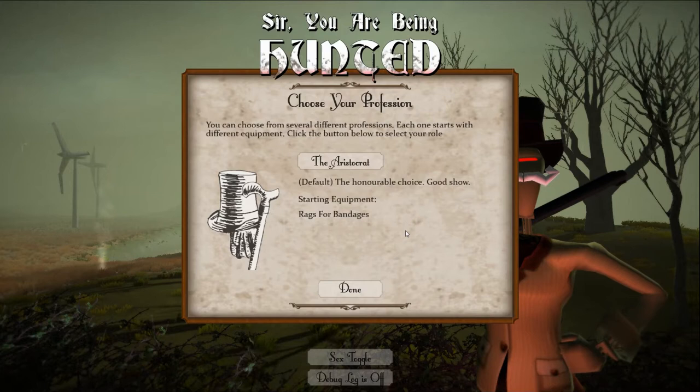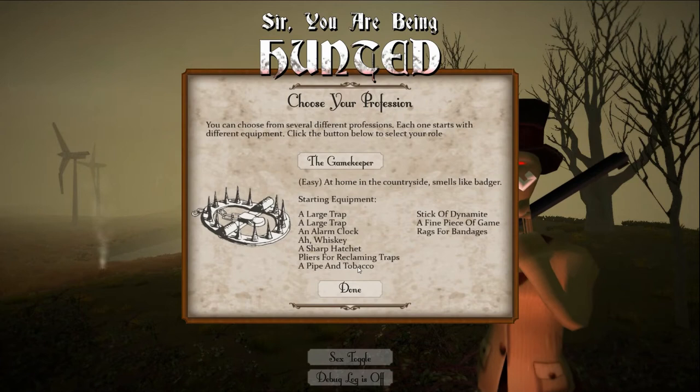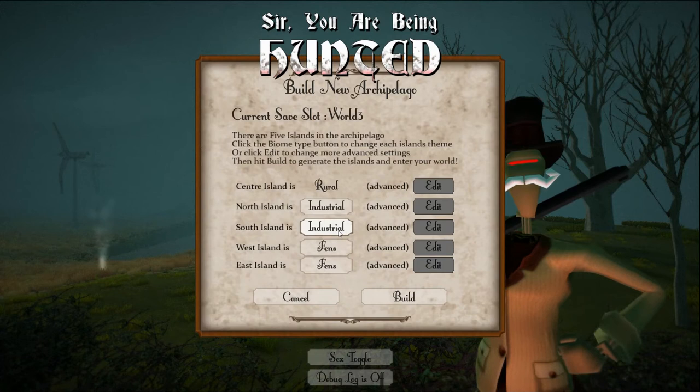So what should we go for? As this is only a demo we're not going to do a full run through. Let's go for the officer since we want something with a gun. We'll also select industrial areas for north and south, with fen and mountainous for the other regions. Done.